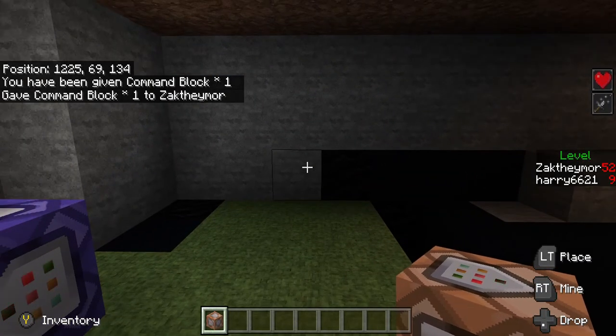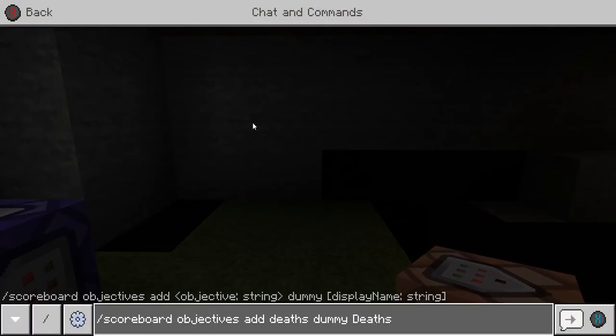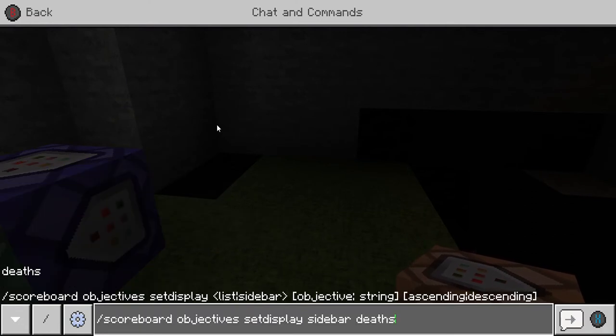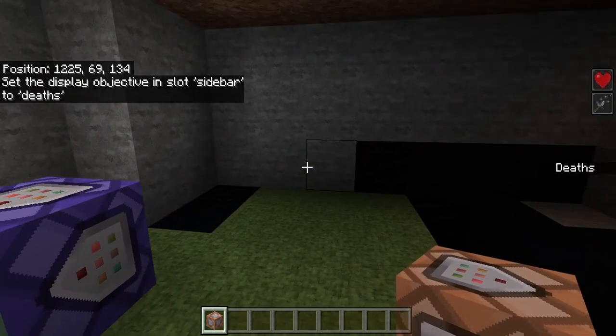The second thing we're going to do: go back into your chat and type /scoreboard objectives add deaths dummy deaths. So we're adding a scoreboard that counts our deaths under the dummy of death. This will show up in our counter when we display the deaths. Press enter. And now as you can see on the right-hand side, it now says death.